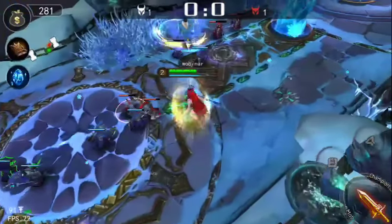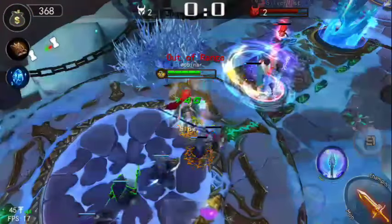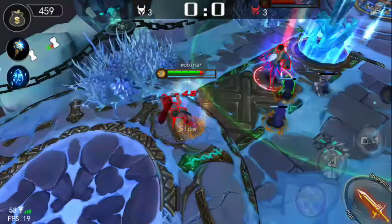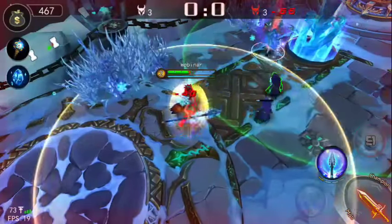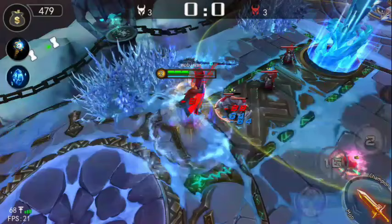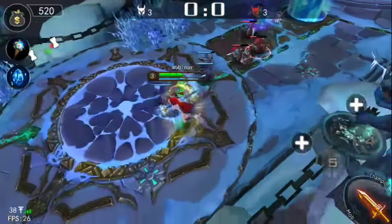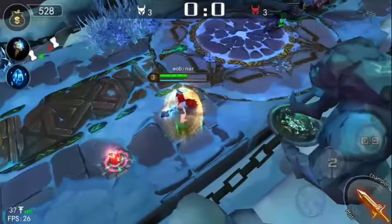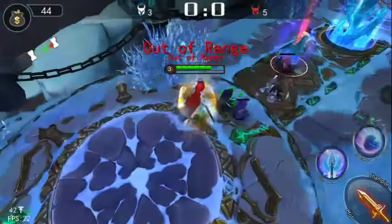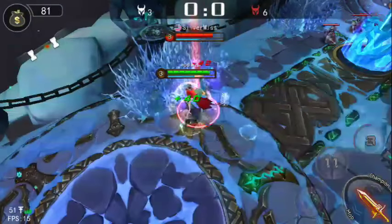Helen's passive is that enemies hit with her abilities will deal reduced damage to her, so you have to always keep that in mind. Your first ability bounces between enemies, so you can spam it to apply the debuff. Your second ability sends out a water wave that leaves water on the floor, and that water heals nearby allies and yourself. I like it a lot, though it has a slightly high cooldown.